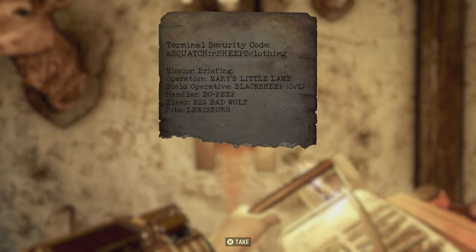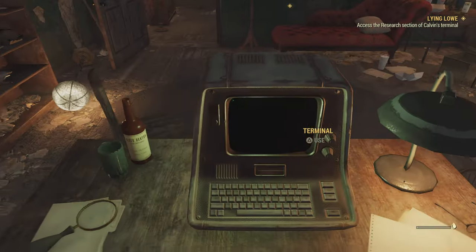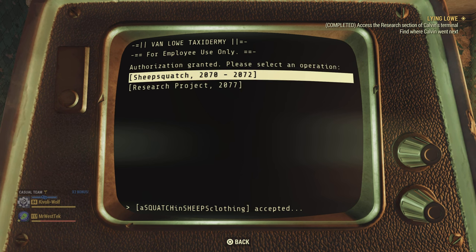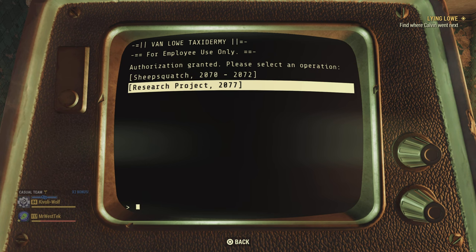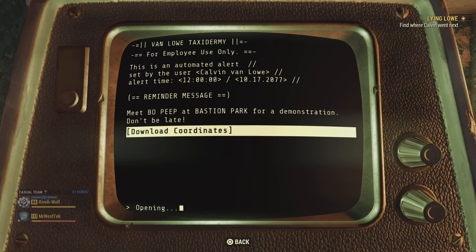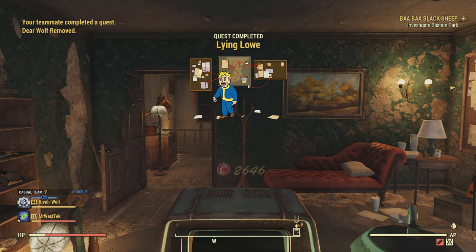Then go upstairs and interact with the terminal. Select 'Research Security Code Required,' then select the research project. The second selection is what I described - 'Reminder Bo Peep' - then download coordinates. That completes the first mission. These missions are not hard at all.